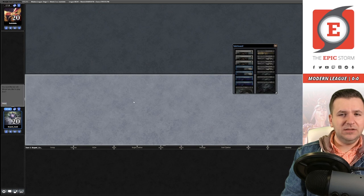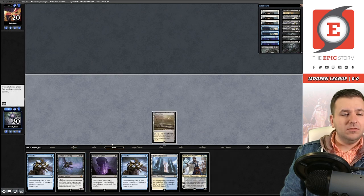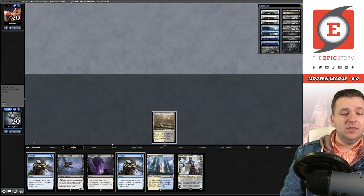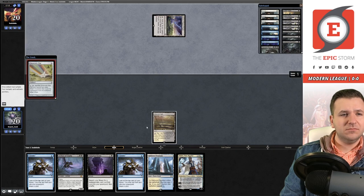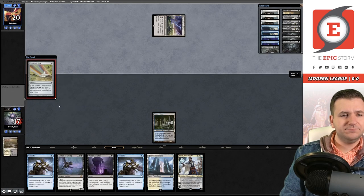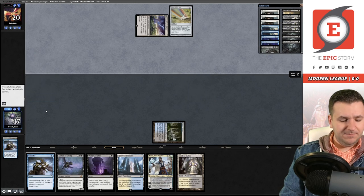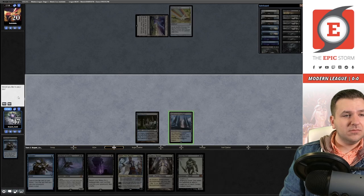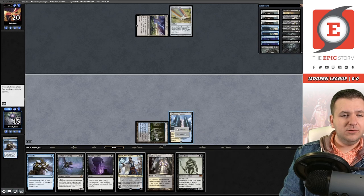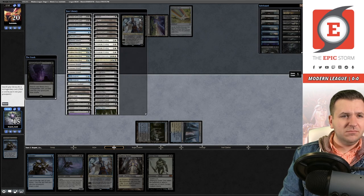Game two: we're on the play. We keep and Marsh Flats, pass the turn. They play Unmarked Grave — we want to find Persist here. We go get our Watery Grave, cast Consider, and keep the Island so we can cast Teferi. We cast Unmarked Grave and put Archon of Cruelty into the graveyard.